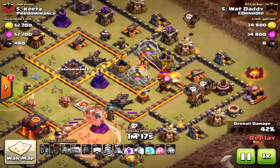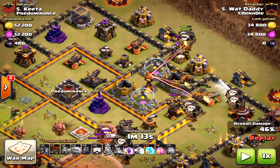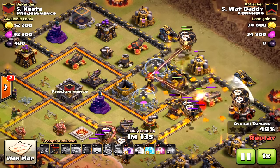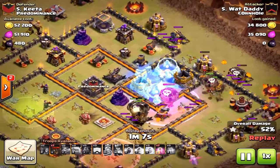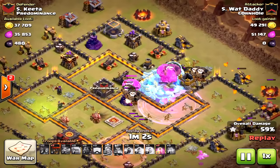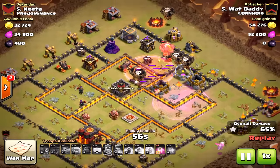But look what happens — because he didn't save that extra hound, those loons toward the north are left alone and they will be taken out quickly. If he had saved the hound for the back end, the hound would have been distracting those archer towers and those loons would have survived, just ensuring this attack would have gotten the three-star no matter what. Those little things matter, and if the AI went weird on the loons it could have produced a fail.